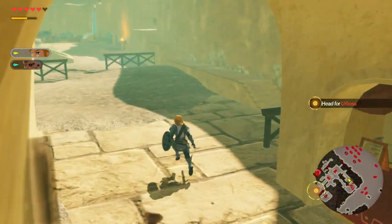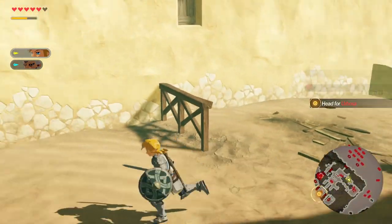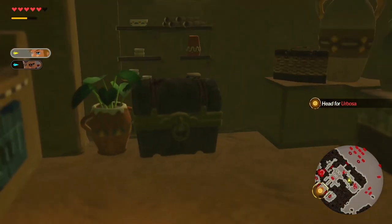Now head on in, take out the guards, but don't forget to stop and do a little bit of shopping. This shop right here has a chest in it with 300 rupees, so you certainly don't want to miss that.